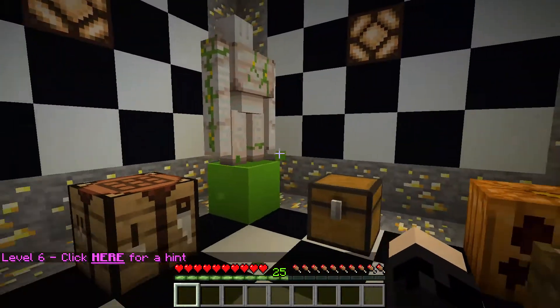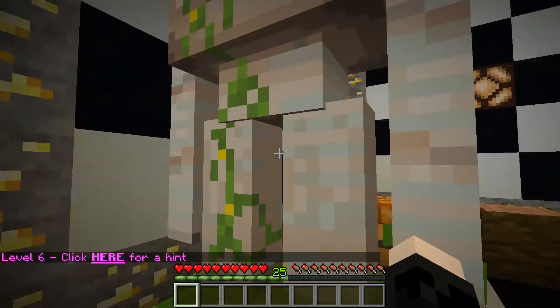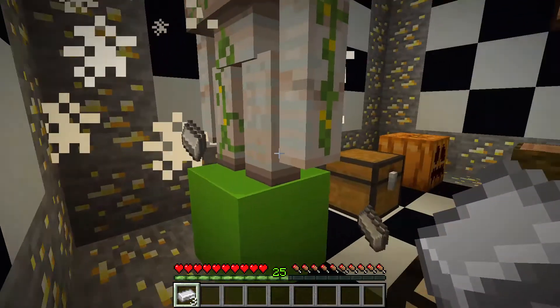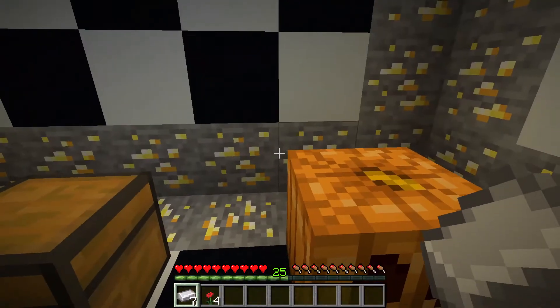There's an iron golem — I saw one right there. Let's just hit him and he'll kill me. Or let's get iron from this. Now I feel bad — I don't want to kill these guys, these guys are nice.